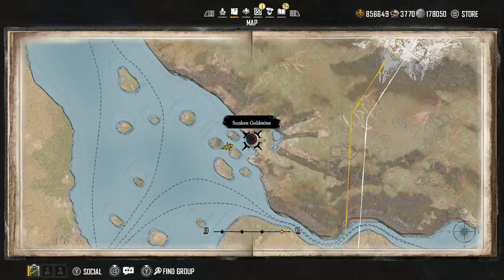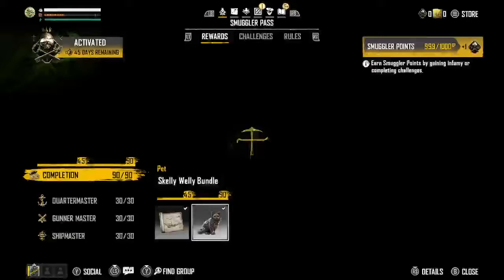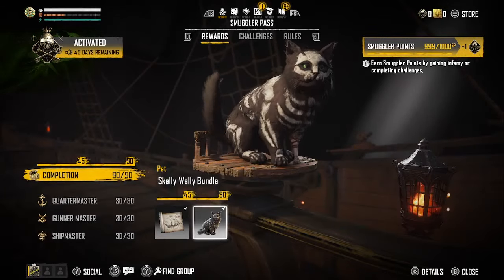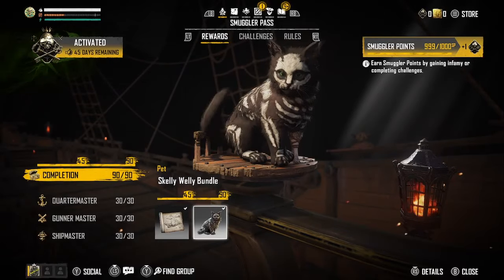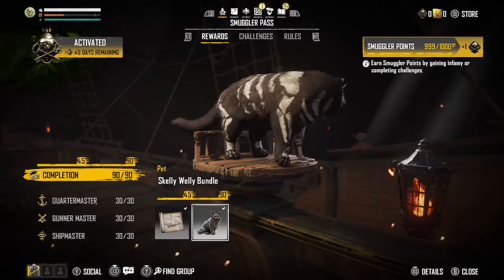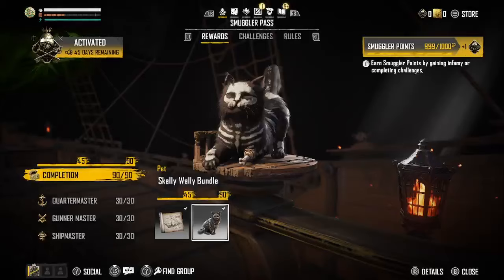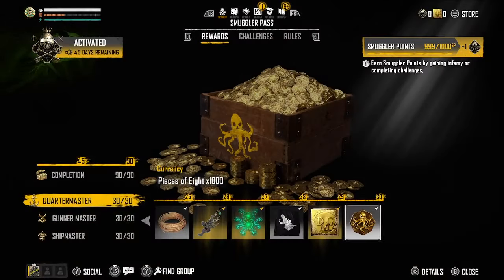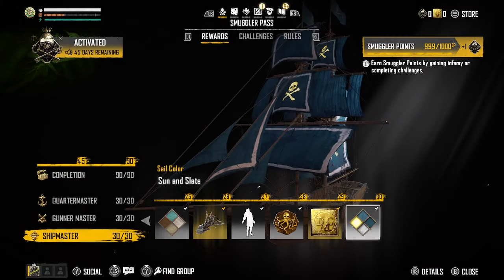The Smugglers Pass came out — it's free for anyone who owns the game, and there's a premium edition which gives you some extra cosmetics you may or may not care about. Personally, I find that the cosmetics you open from the world bosses are way better, so I'd save your money on the premium. Maybe put it toward an actual cosmetic piece you really like from the store — that's going to be up to you.